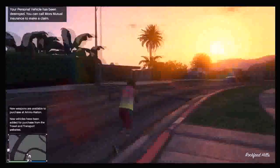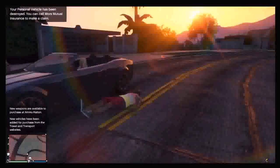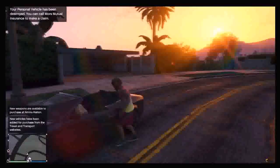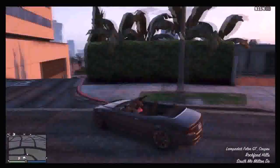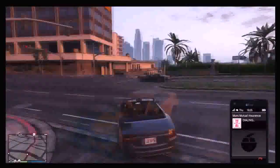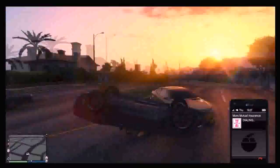Now as you can see, I'm online and it says in the top left that your personal vehicle has been destroyed. Don't worry about that — you just want to get into a random vehicle off the side of the road. I just picked this convertible and then drive down the road, and your car will pretty much spawn on top of you, as you can see here.